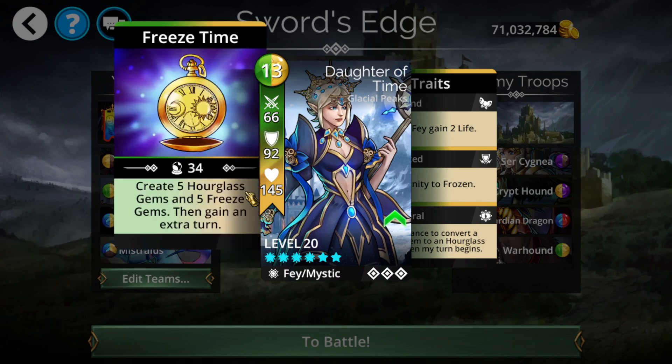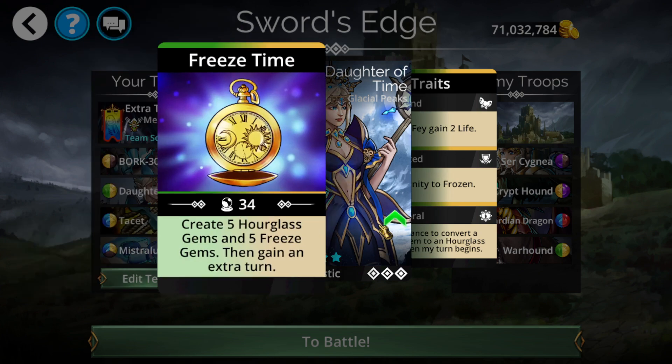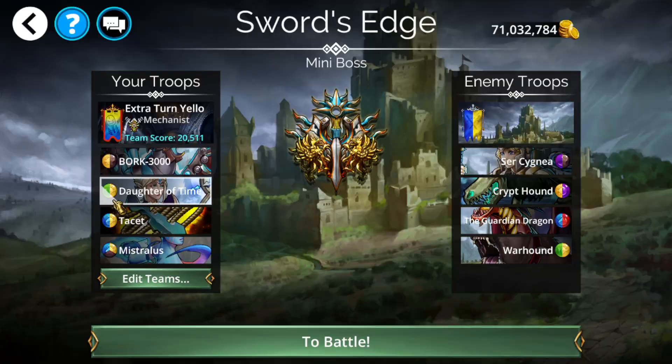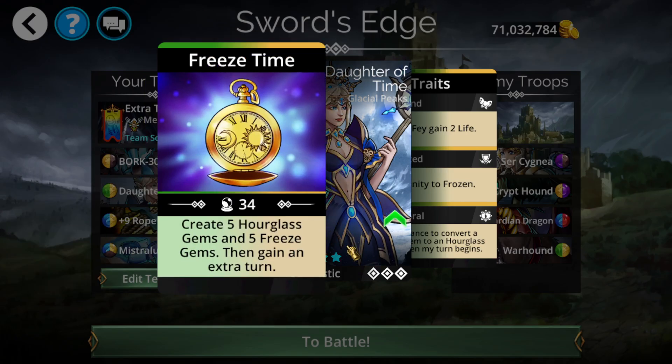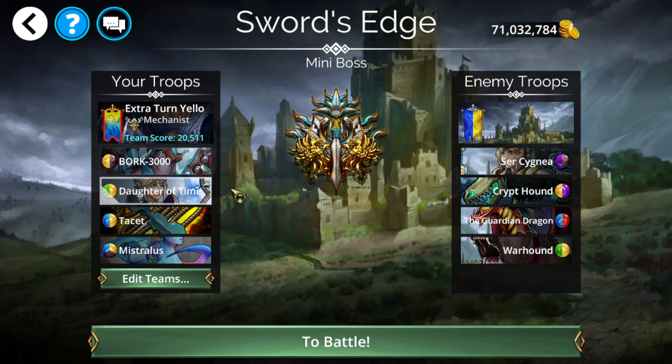Prior to this patch, we probably had a single-digit number of true infinites in the game. Now it's in the hundreds — maybe even thousands, depending on what you consider a different team. There is an insane amount of infinite loops you can now get. Literally anything that has even one destroy with any amount of follow-up is now an infinite loop with Daughter of Time, which is just absolutely insane.